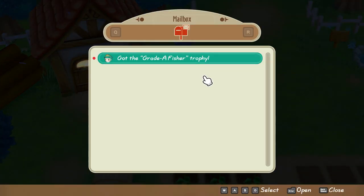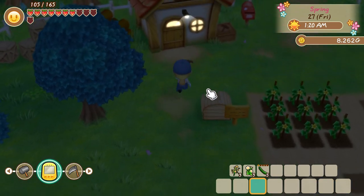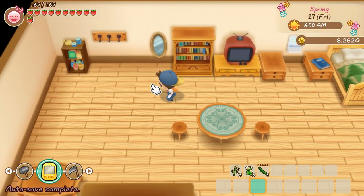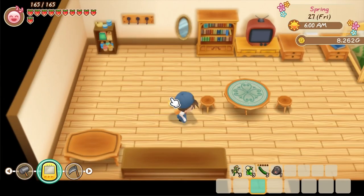We made some good money today — potatoes are great. How much money have we got now? 8,000. If I go into my chest, I've actually got 10 copper ore. I've sold quite a few. We only need one to upgrade a tool, so one will do for the hammer. We're going to go and upgrade it today.